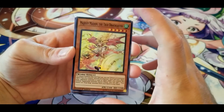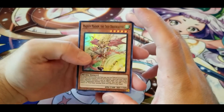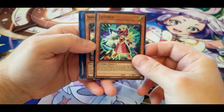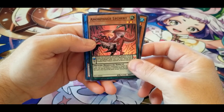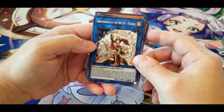Another Majesty Maiden, the True Draco Caster. Latency, Dynamite Knight, another Amorphage Lechery, and another Brotherhood of the Fire Fist — Peacock.